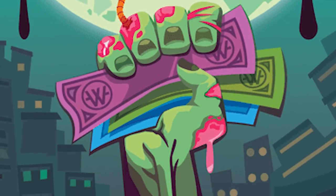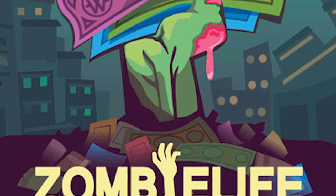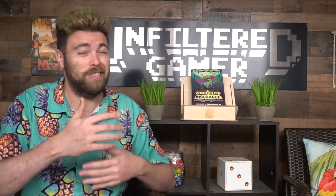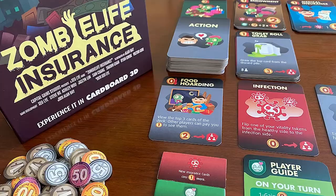A zombie outbreak has been spreading and the insurance companies out to make a buck have started creating zombie life insurance, and you are going to be one of those prospects. You will be either obtaining certain things like endowments and investments as you go throughout the game hoping to not become a zombie, or you can buy things like life insurance, critical illness insurance, and medical insurance, and as you start taking the process of developing the illness of becoming a zombie you'll start getting payouts.